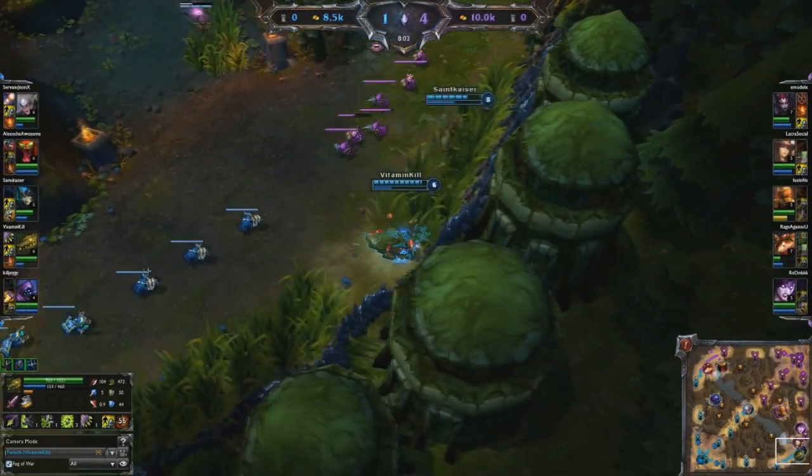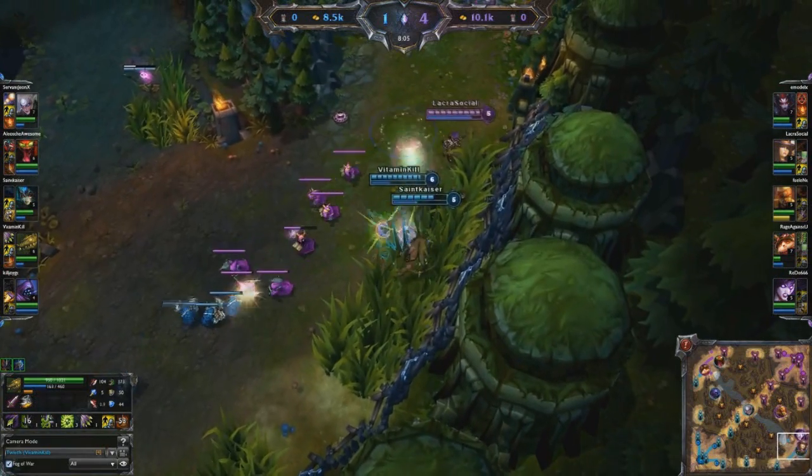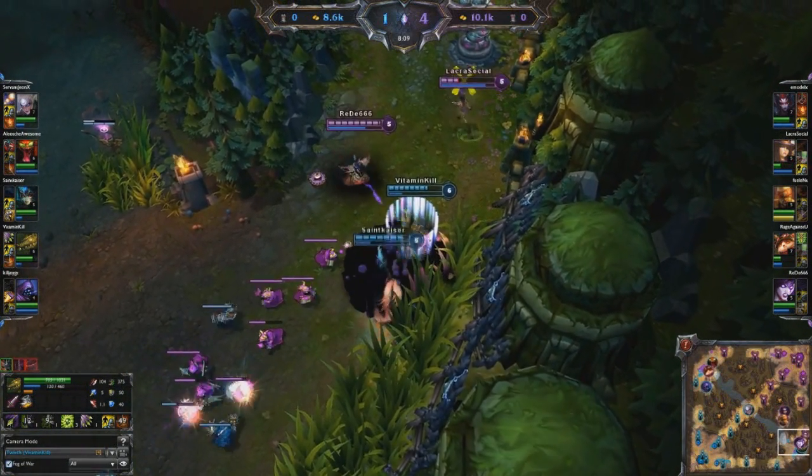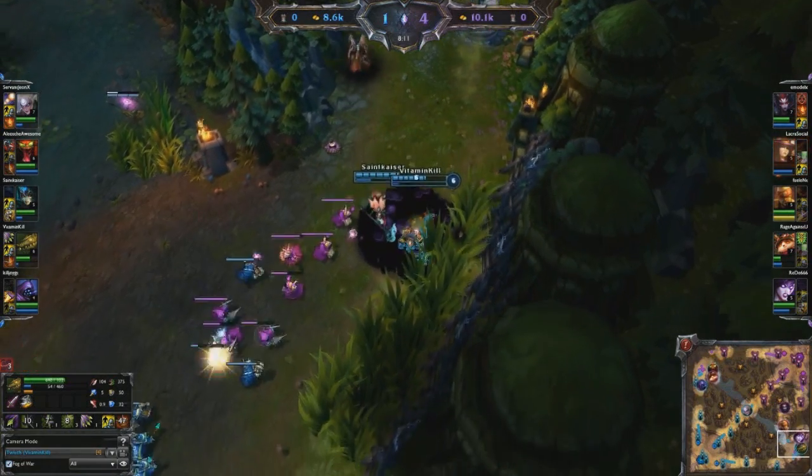One wrong move by your enemies can be their last. Between the slow from my Venom Cask, the attack speed bonus from Ambush, and the final touch from Expunge, this Caitlyn walked right into a death trap.